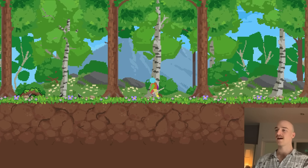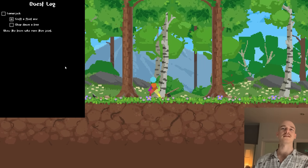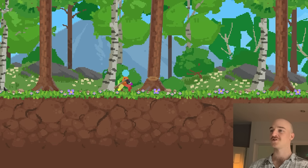So I definitely need to look into that. But we've gone and created a little axe over here. This is the little quest log thing I've got going on — our first quest is 'Lumberjack': create an axe, chop down a tree, which we can do just like that.